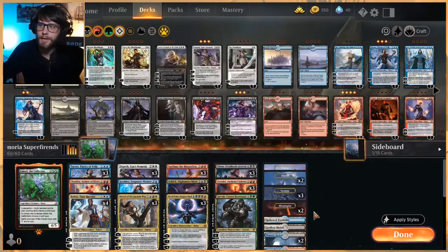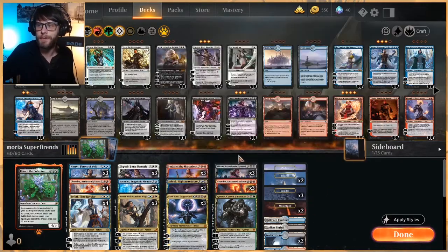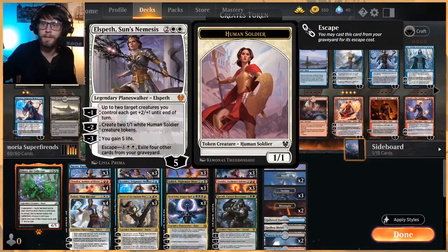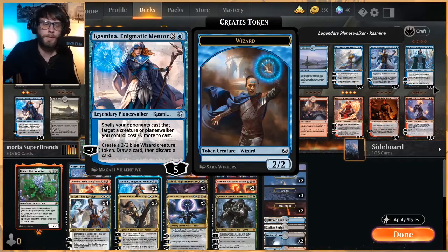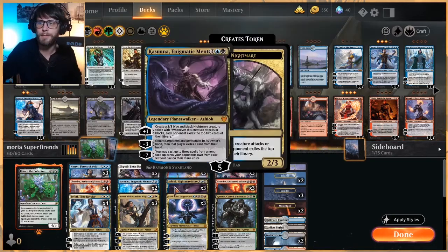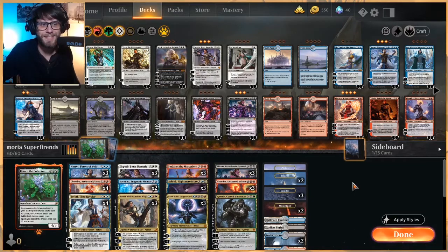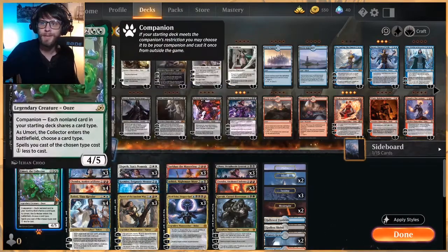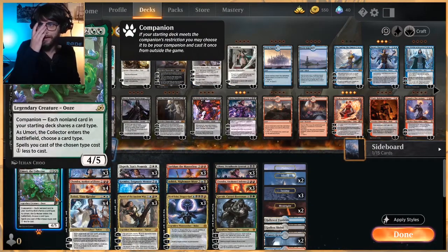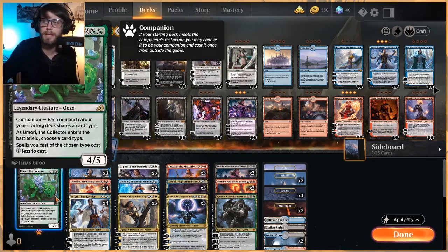For the record, the only changes we made to this list is that we took out one Nicol Bolas as well as one Elspeth Sun's Nemesis and put in two Kazmina. That was just due to wildcards — we didn't have enough wildcards for it all. This is a janky Super Friends deck; it's going to be really silly. It is based on Umori, so Umori lets you make all of these a little bit cheaper, which is really nice.